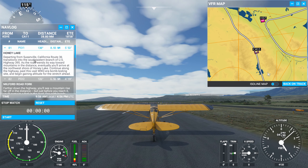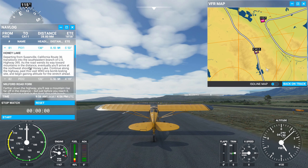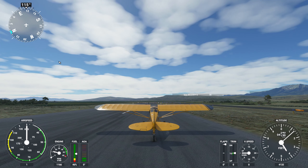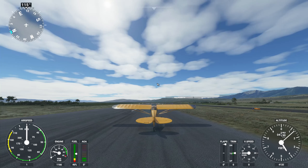All right, let's take a look here. Honey Lake — departing from Susanville, California. Route 36 transitions into the southeastern branch of US Highway 395 as the road winds its way toward mountains in the distance. Eventually you'll arrive at the northwest shore of Honey Lake. Continue along the highway past this vast World War II era bomb testing site and begin gaining altitude for the stretch ahead. All right, let's get in the air and see if we can figure this out as we go.